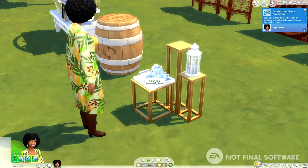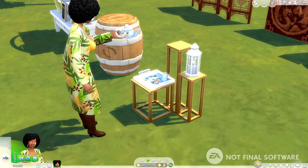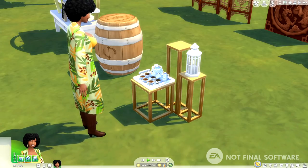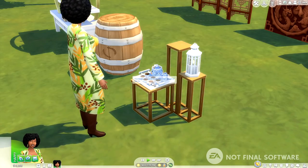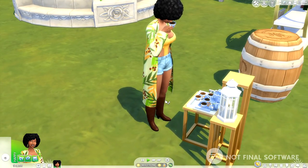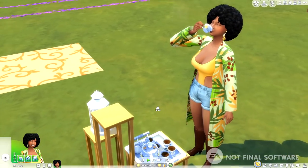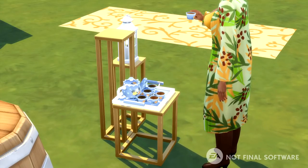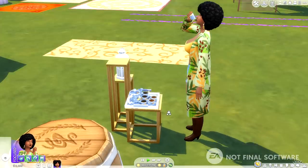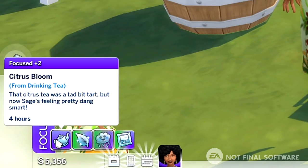So basically she just stands by it and when she pours it — ew! Is it because it's not on a counter? It has to be that, because she's not really grabbing it at the appropriate height. However, even with that, it's still a really beautiful set and I'm happy to have it. You even get a moodlet: that citrus tea was a tad bit tart, but now Sage is feeling pretty dang smart. I love that.